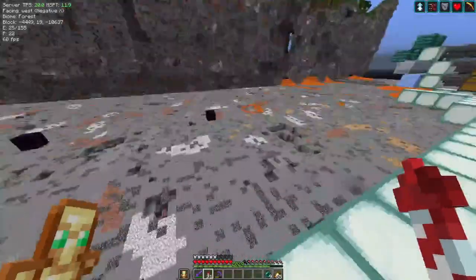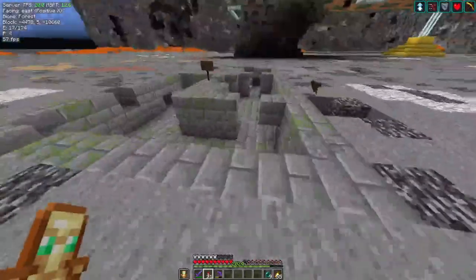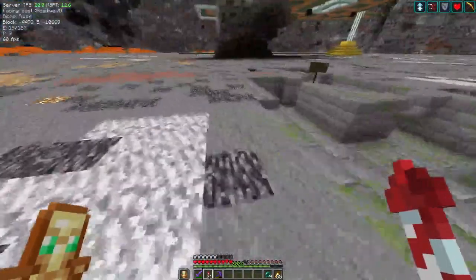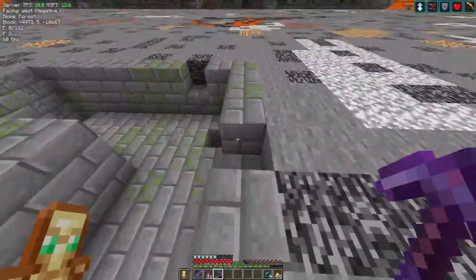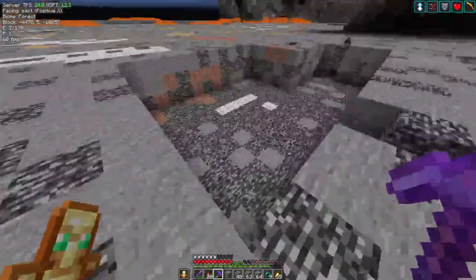Something I almost forgot — I wanted to check out this formation here. The stronghold apparently actually generated down into several layers of bedrock, so it looks like it actually cleared out a bunch of bedrock. I was curious what exactly that left me with. That's kind of cool.